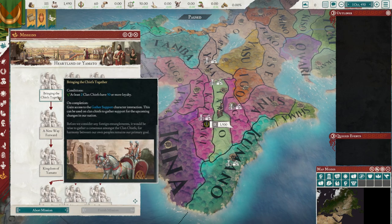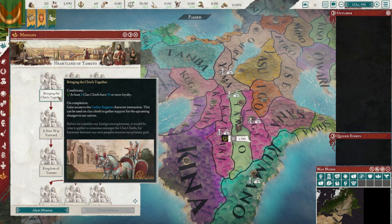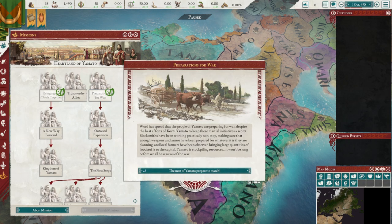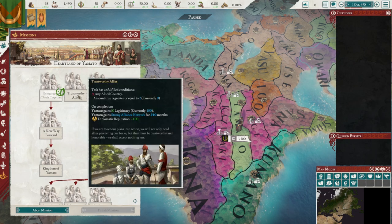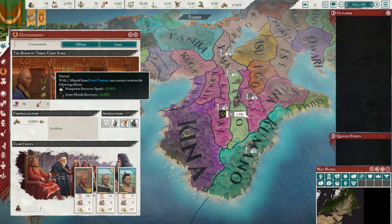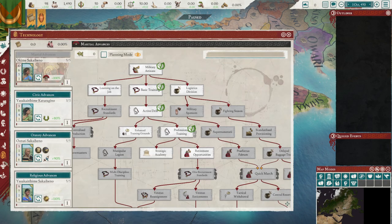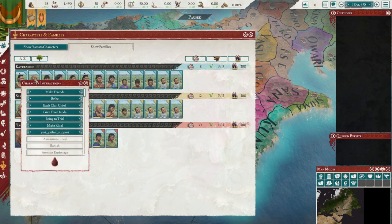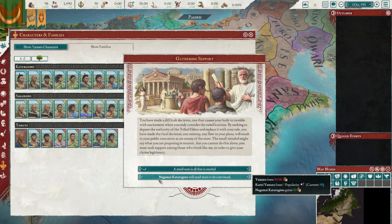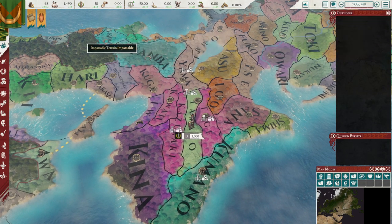Heartland of Yamato. There's a gather support character interaction — we're using clan chiefs to gather support for upcoming changes in our nation. There's also preparations for war, and trustworthy allies — we need two allies, which would give us legitimacy. Curry Yamato has support gathered. Let's go gather support. We lose five popularity and Yamato loses 50 gold. We'll try that out first.